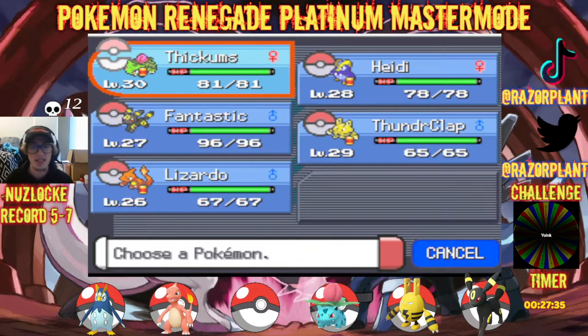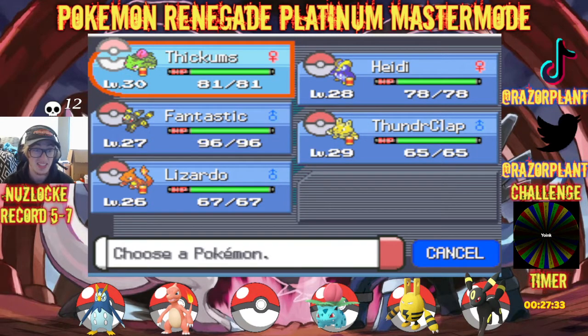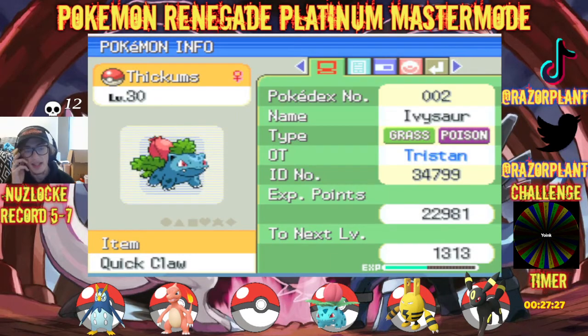So let me do a quick team recap, because just in case you guys did miss the previous video, we did add a few new team members. So let's just go ahead and get into it. We got Thiccums, our Ivysaur at level 30.